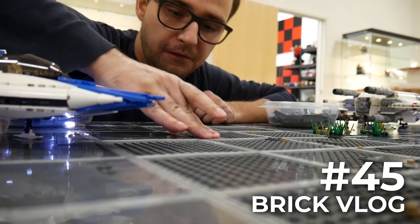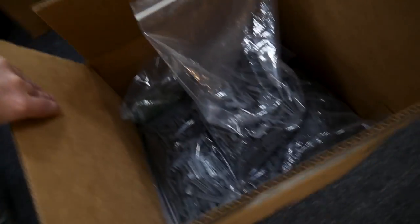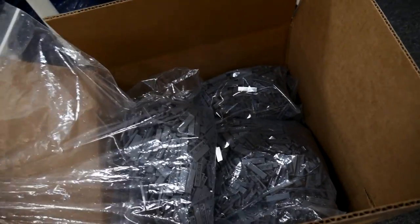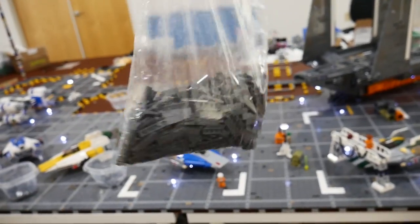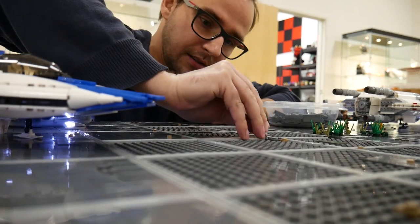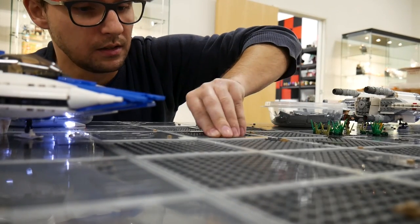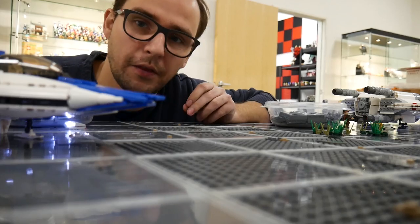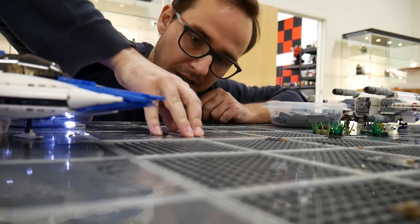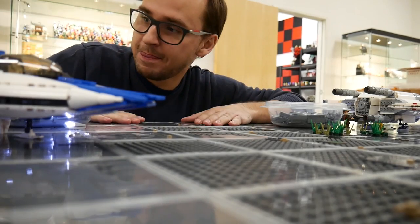Hey guys, welcome to Brick Block 45. This is the last spot for now that we have to tile out — that should complete at least the front tarmac section of the Yavin base. It's a pretty easy task but time consuming, so we gotta just tile everything out. We're ordering several thousand parts for that temple because Charlie is about to finish the design. We want to get the tarmac ready and the temple will follow, which is super exciting.